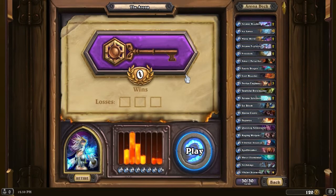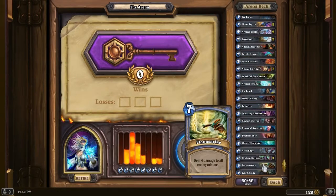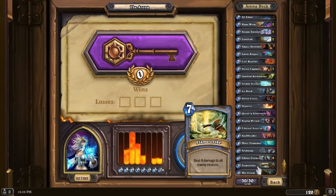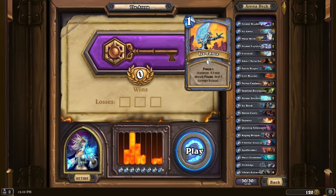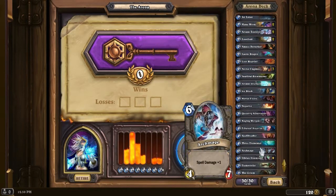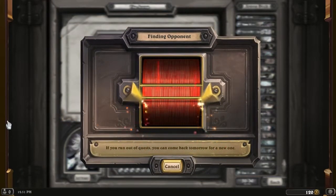And there we go - that rounds out the deck. We only have one Silence, which I'm not very keen on. We do have a lot of spells but only one Flamestrike, no Blizzards, no Frost Novas to slow them down, and no Taunts. So we're gonna have to work on removing whatever is on the field and just dumping our little guys. We do have a nice combo with Frostbolt and Ice Lance, but not too sure about this deck. We did get Illidan at the end, so that might give us a decent late game. Let's go ahead and jump into it.